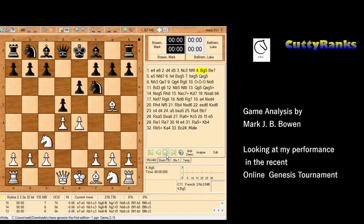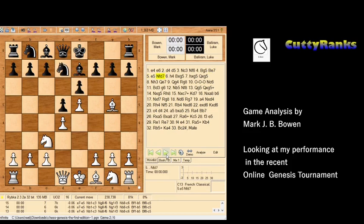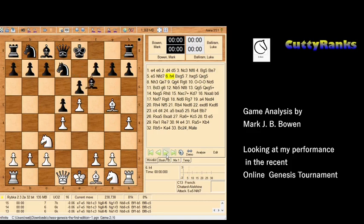I played bishop to g5, and then after bishop e7 breaking the pin against the queen, I played e5. Now I played the unusual move h4 — this move was originated by the great Alekhine and is known as the Alekhine-Chatard Attack. Black has many replies here: he could play f6, h6, c5, or even a6.